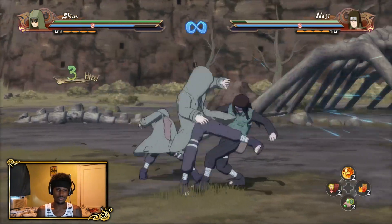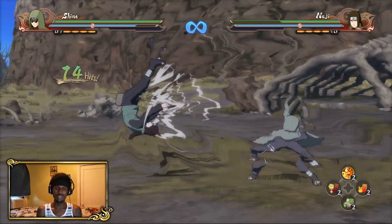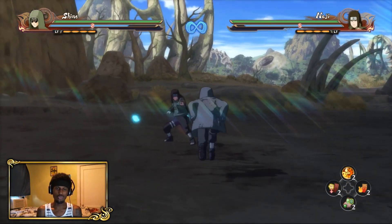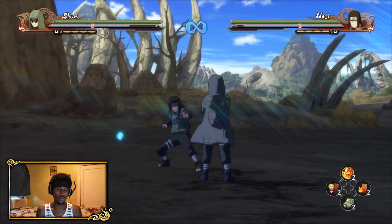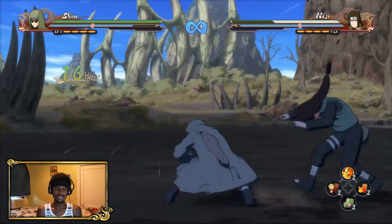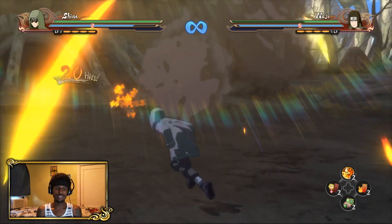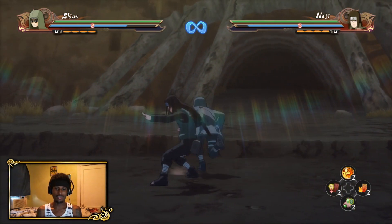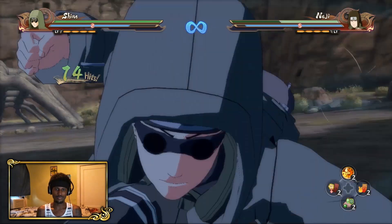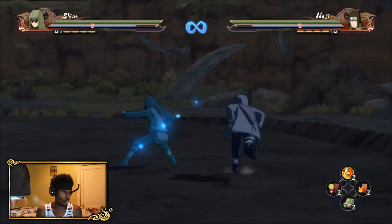We got the up neutral. This is up neutral. He got Almighty Pull — this is a universal pull, could be one of them, correct me if I'm wrong. This man pulled out the Sharingan. Maybe I had to start up with a few more hits. There it is — that's an up combo. How is that an up combo? I have no idea.